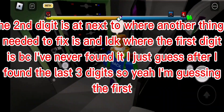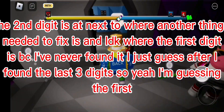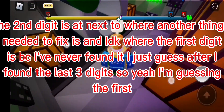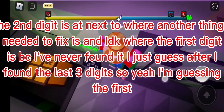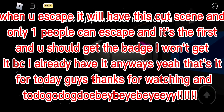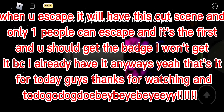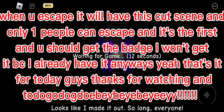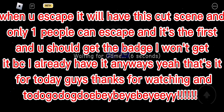The second digit is next to where another thing I needed to fix is. I don't know where the first digit is because I never found it - I just guess after finding the last three digits. When you escape it will show a cutscene, and only one person can escape first. You should get the badge. Anyways, that's it for today guys, thanks for watching.